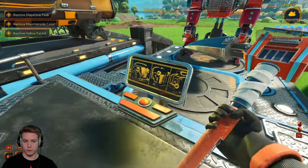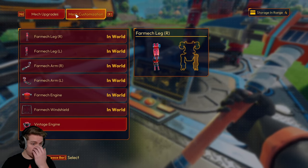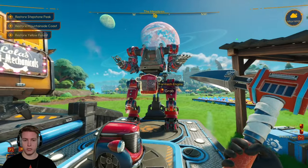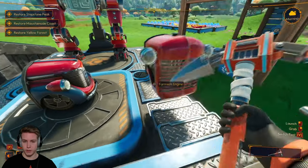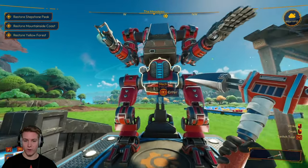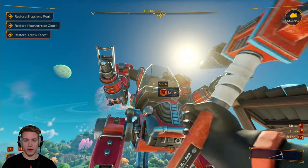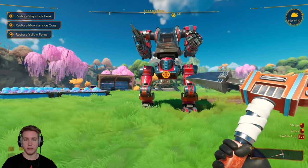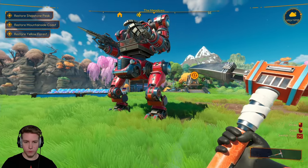Let's put this thing on the little docking station here and go to mech customizations. Look at that — vintage engine. We'll take off this tractor one and put this one on. Wow, that actually looks kind of nice. I got this thing out in the sunlight now so we can actually see a good view of this. Yeah, that looks so cool. I like how there's a fan here that's also kind of where the wheel would be.